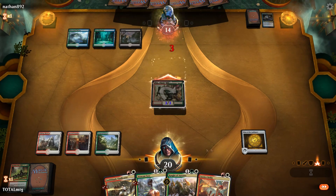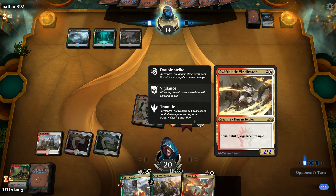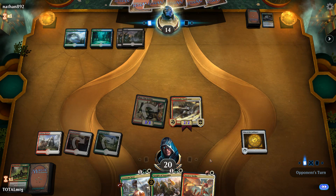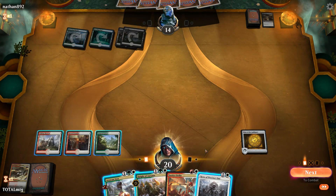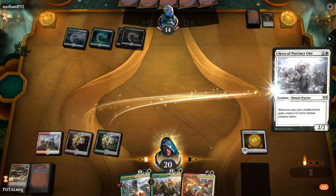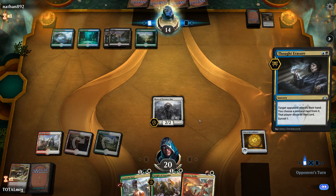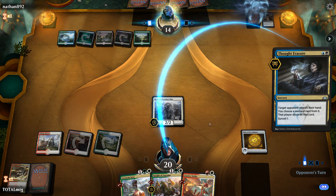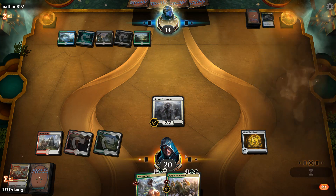We attack in. Swift Blade Vindicator comes down — lovely with double strike. The salt is visible in this game. We play Hero of Precinct One. Aggro decks can do okay against tempo decks but damn, Thought Erasure keeps disrupting us. We're playing fair Magic here — we just want to bundle loads of creatures on the battlefield and attack.